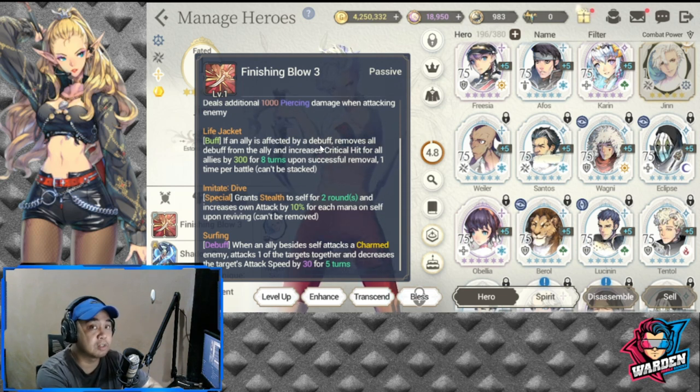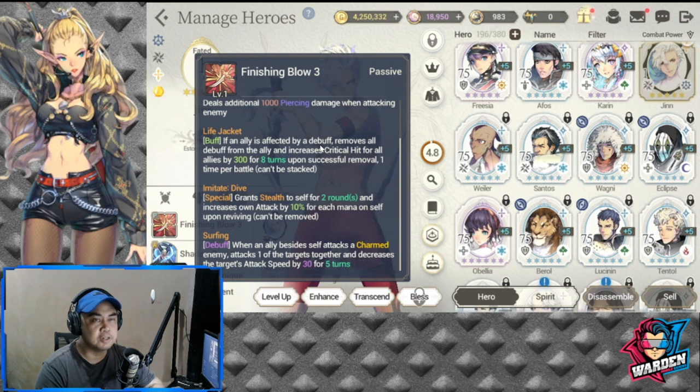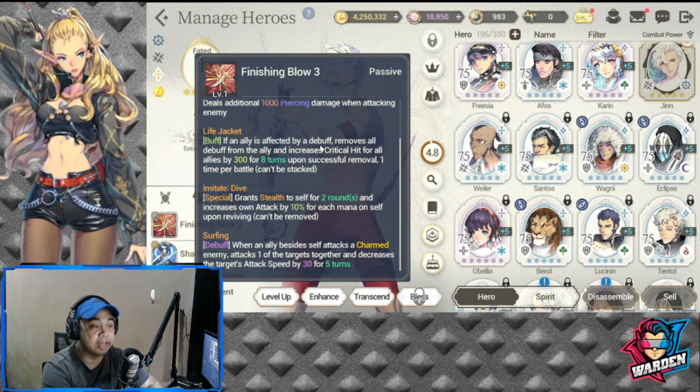This is especially useful for the Summer Fiesta units. Next is Imitate Dive — Grand Stealth gives him stealth for two turns, higher dodge, and increases his own attack by 10 for each mana on self upon reviving. There are two heroes that can help trigger this: Legger from Stories Republic, and Luna. If you don't have Luna but have Legger, the revive can still be triggered.